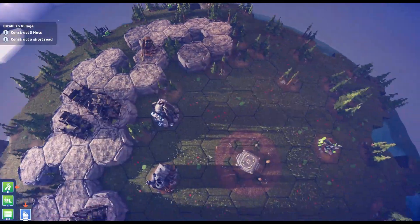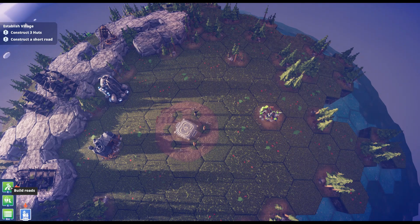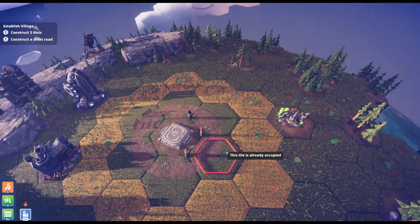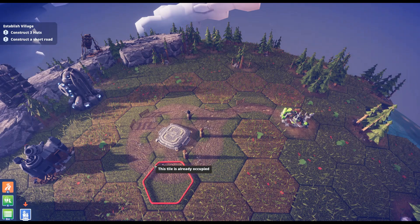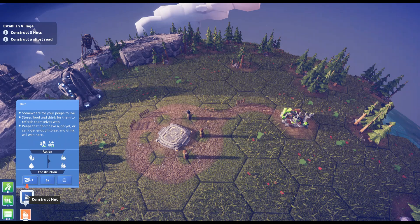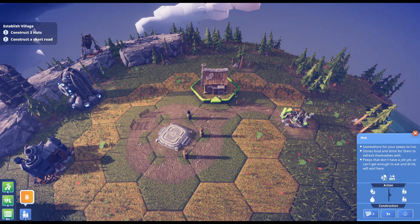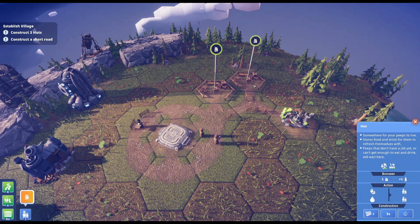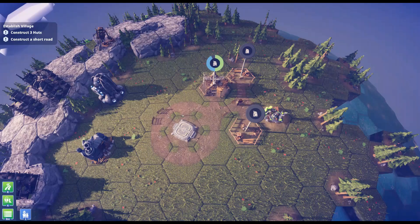We want to get three huts and construct a short road. So where are we going to put our huts? I'm thinking right here is obviously where we need to go. Looks like we've got roads we can place. Let's make three huts — I'll put one here, here, and right there. All right, so we got our three huts getting built.